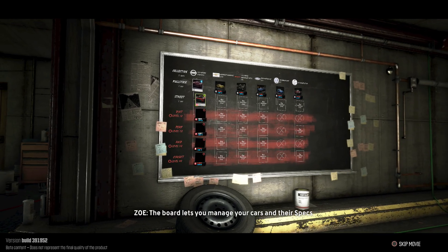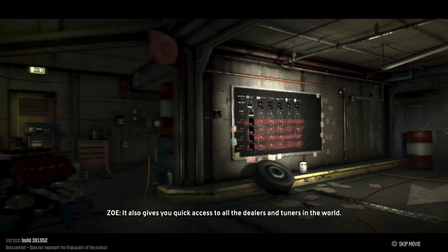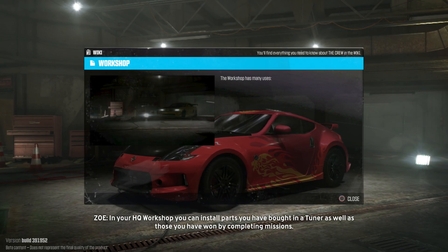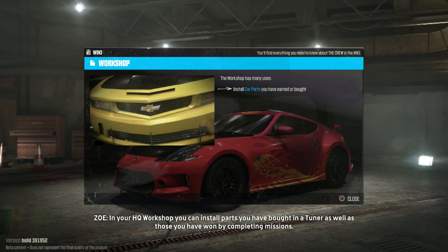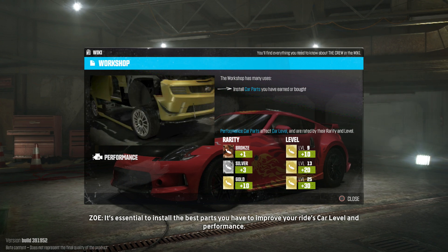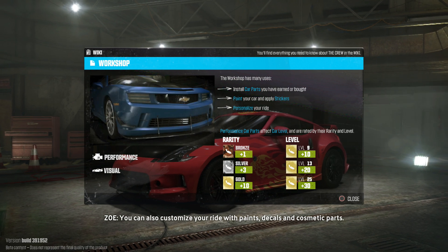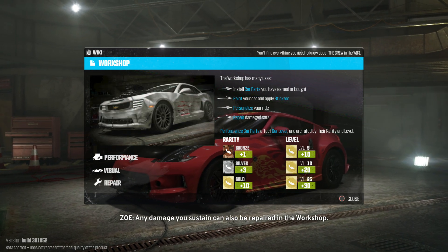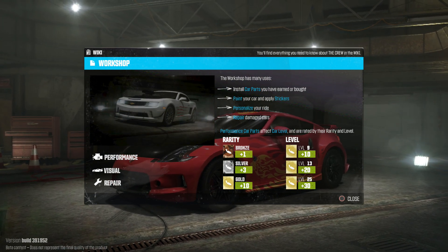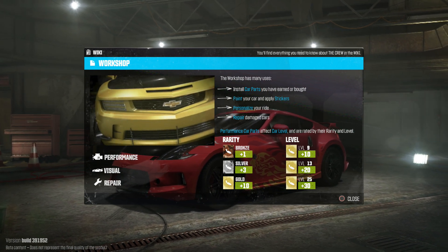The board lets you manage your cars and specs, and gives quick access to all the dealers and tuners in the world. In your HQ workshop you can install parts you've bought or won by completing missions. It's essential to install the best parts to improve your car level and performance. You can also customize with paints, decals, and cosmetic parts, and repair any damage in the workshop.